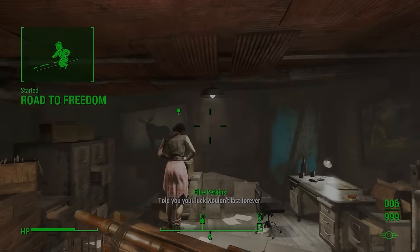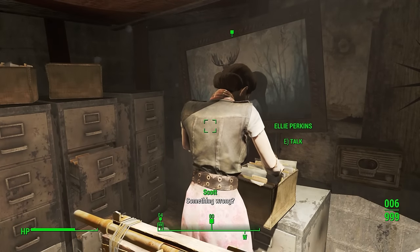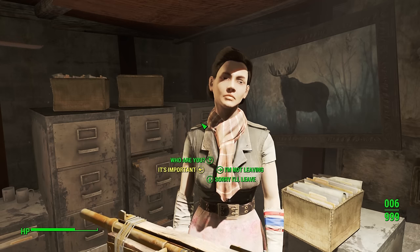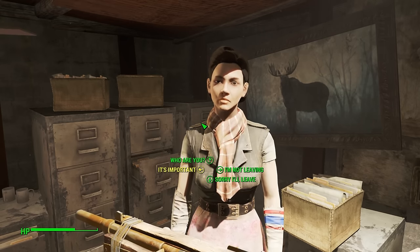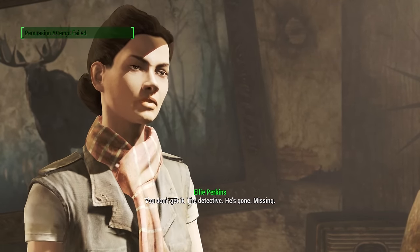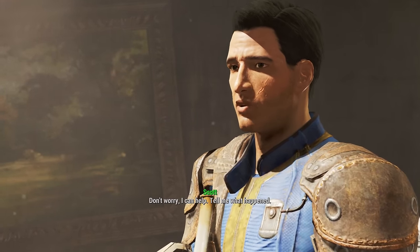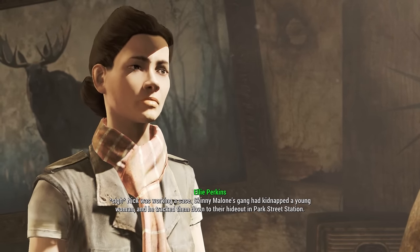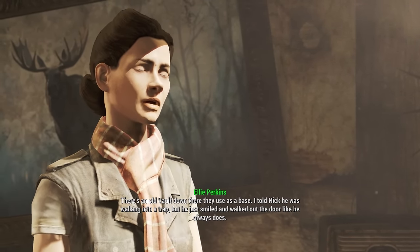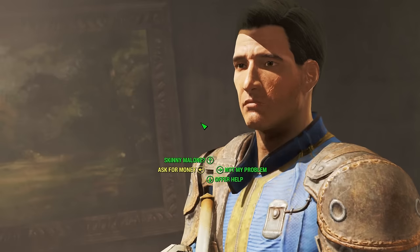Valentine - probably a good guy. Oh, it's a female secretary. 'I'm afraid you're too late, the office is closed.' It's important. 'Must be busy but I won't take much of your time.' The detective is missing. 'Nick was working a case - Skinny Malone's gang had kidnapped a young woman and he tracked them down to their hideout in Park Street Station. There's an old vault down there they use as a base. I told Nick he was walking into a trap but he just smiled and walked out.'